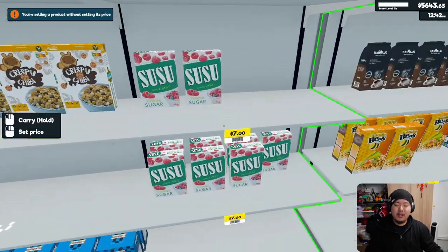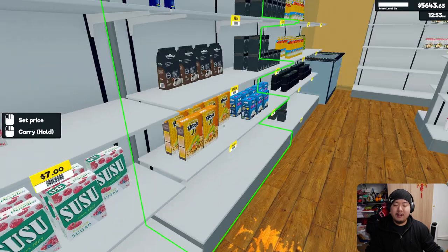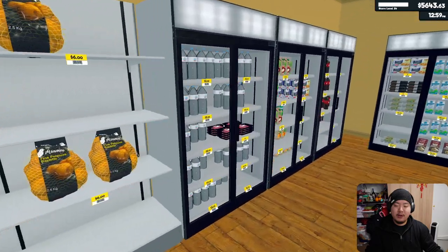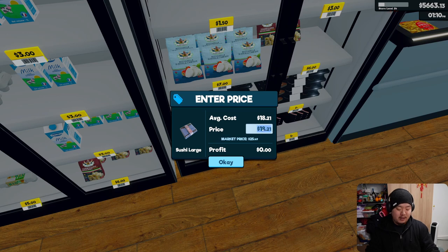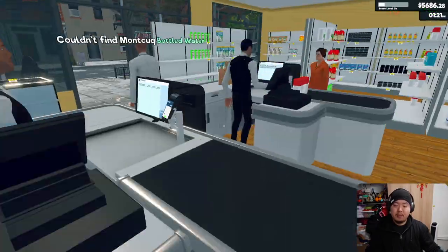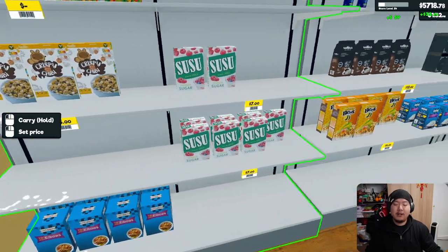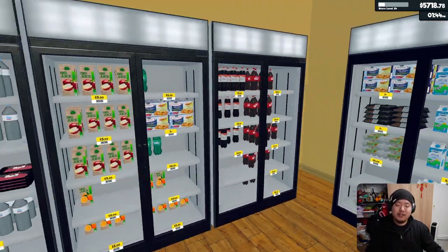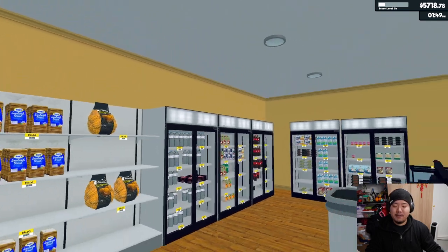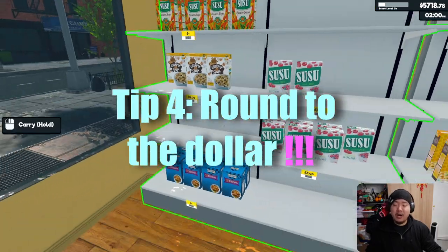Take for example sugar — you could sell it for around five dollar margins. But if you go to something more expensive, like this sushi right here which I haven't priced yet, you can sell it for around six to seven dollar margins, versus the regular five, four, three, or sometimes one dollar margin. So the higher the market rate price of an item, the more of a chance you can bump it up a little bit to earn extra profit.